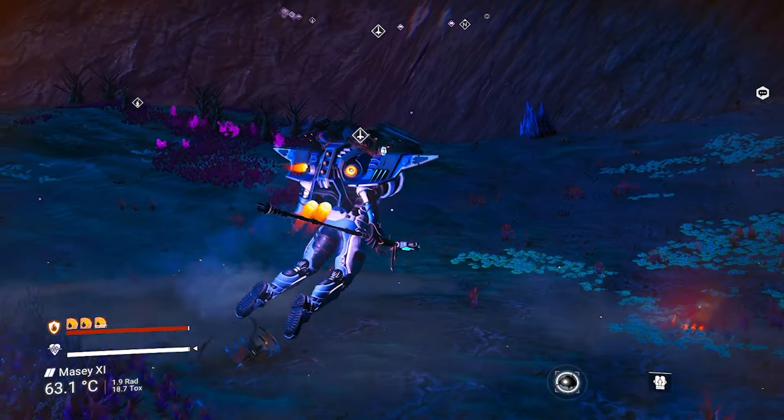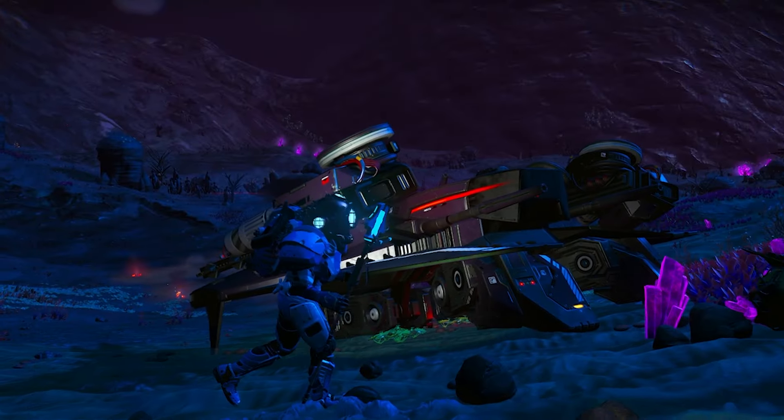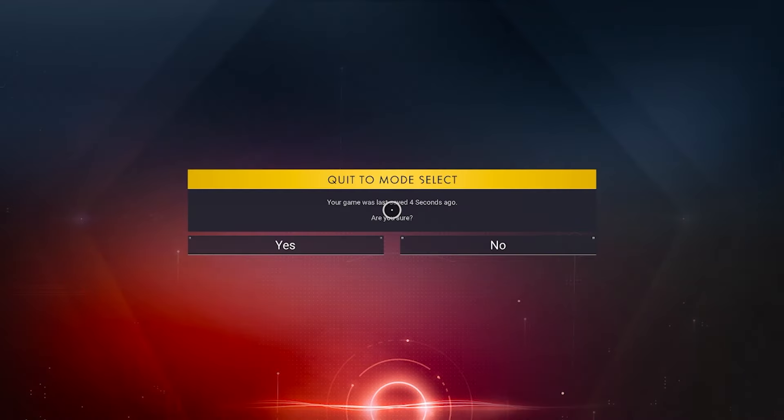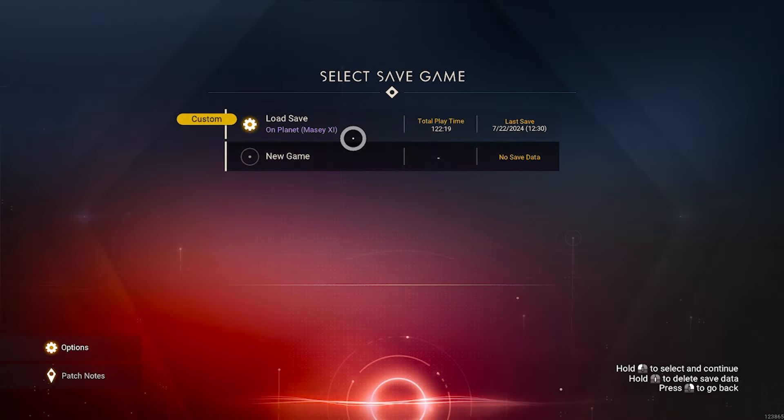Now what you want to do is head back to your ship and exit your ship so the restore point has been saved. Then head back to mode select and enter again.